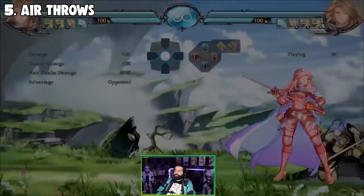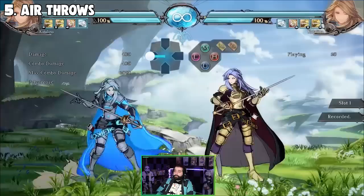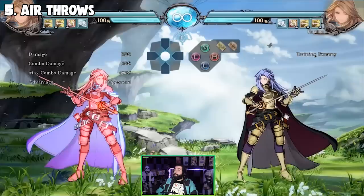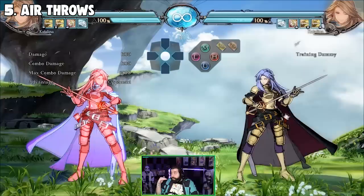Air throws are three frames — the fastest option for anti-airing. Not only that, but you can punish specific things by utilizing air throw. If they try to anti you, just air throw — three frames, freaking fast. Here's the difference though: 2H has head invincibility for a few frames, which means if they jump at you, your hurt box gets lower to the ground while your hit box comes up.